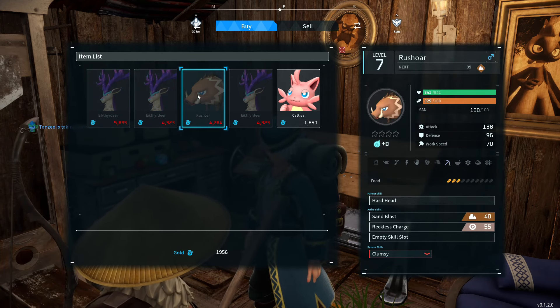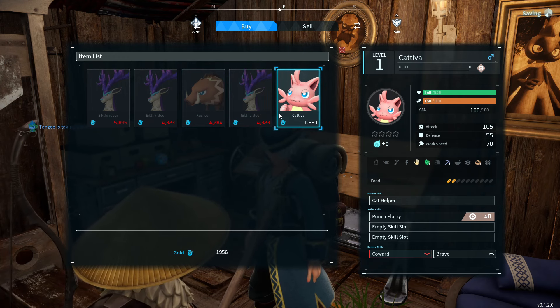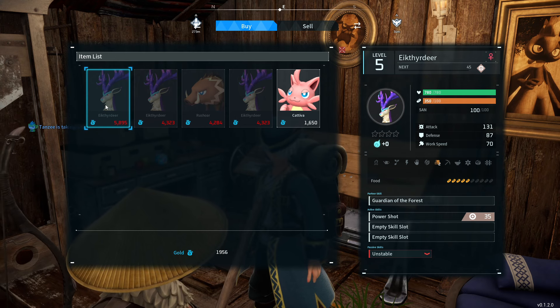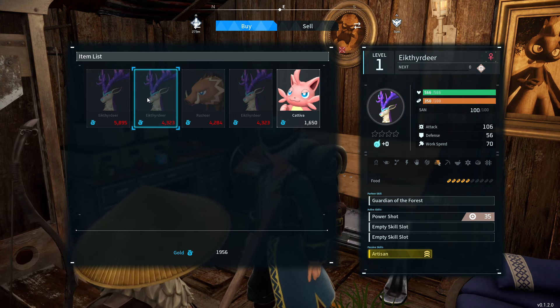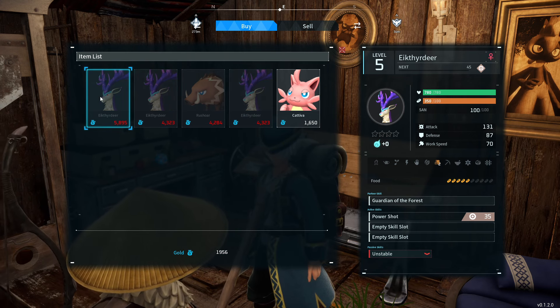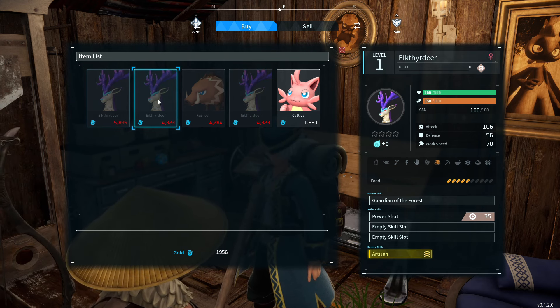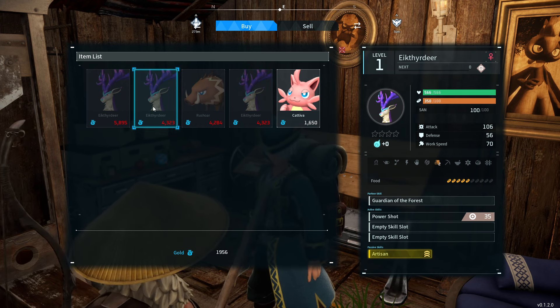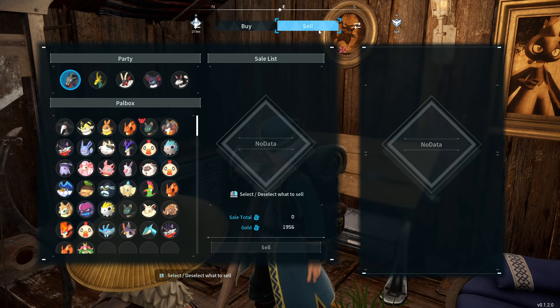Right now he's got Eek the deer — three of them — and Rush Boar, a Cativa. You could be looking for something specific, but notice he's got three of the same ones with different passive skills. On the bottom right of my screen it shows passive skills: this one's Unstable, this one's Artisan, this one's Waterproof. There are some different skills they can have, which is really cool.